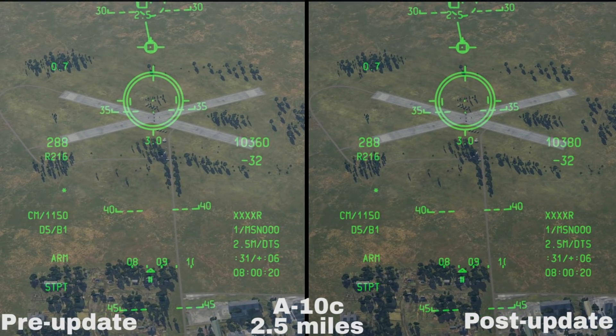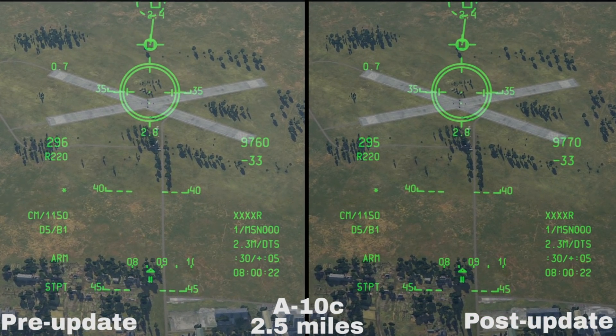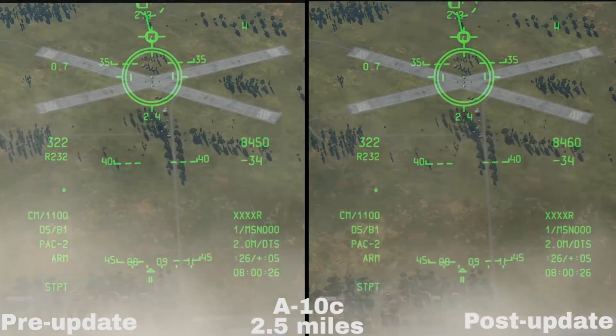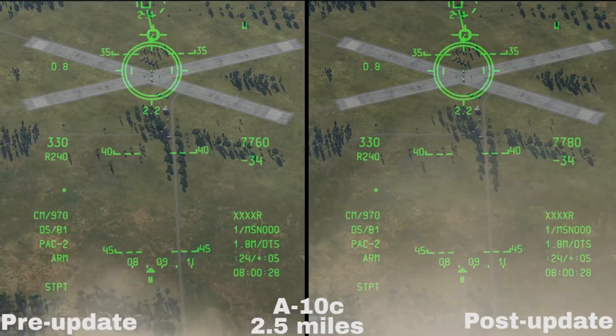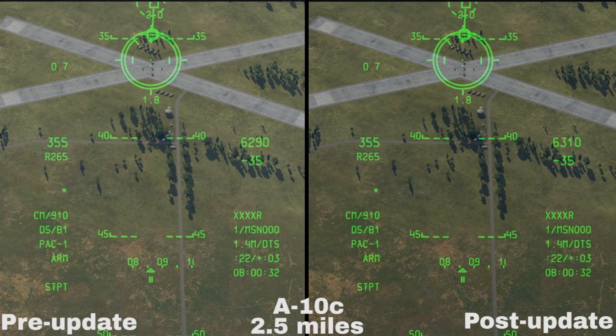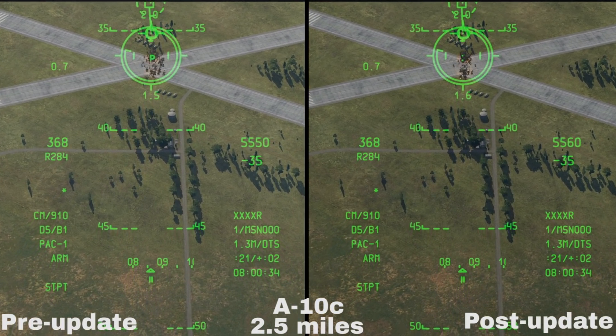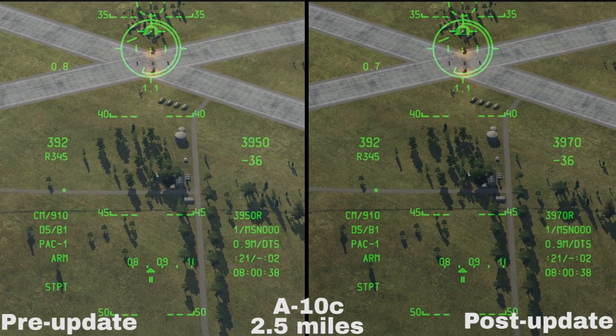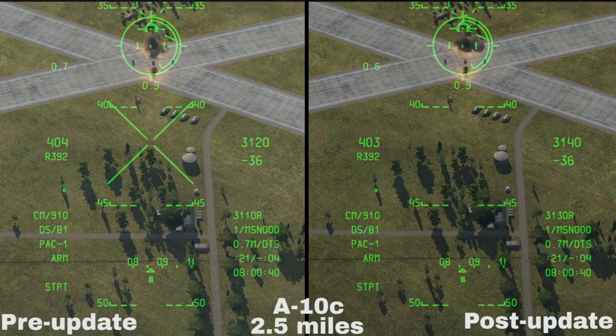In DCS, the further you shoot from, the greater the visible improvement is going to be, as you might expect — there will be fewer outlying rounds present now. Rather interestingly, you can now see much more clearly the differences in ballistic trajectory from the two ammunition types used in combat mix, with the API rounds landing forwards of the HEI rounds when firing from long range.